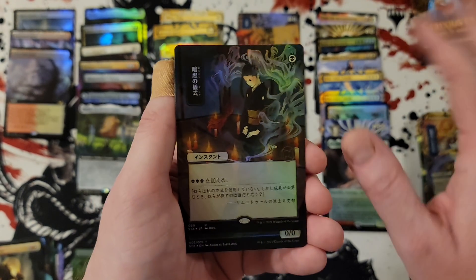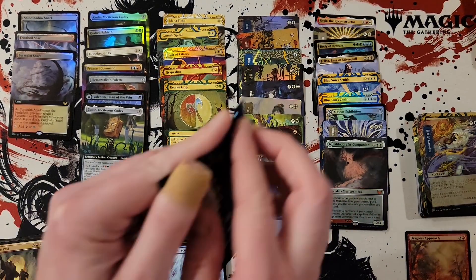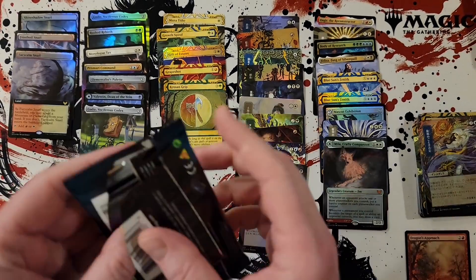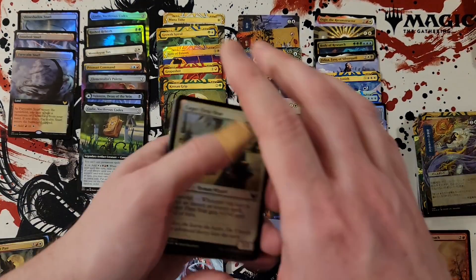Dark ritual foil — sweet! We need one more — we have one pack left. We need one strong rare hit, and at least I can chalk it up as an 'eh' for the box. We'll finish at an eh. Eh is better than pound town.